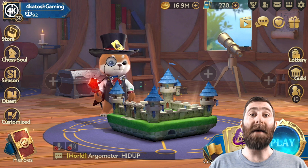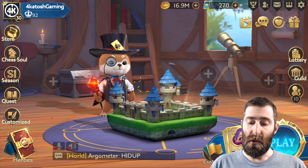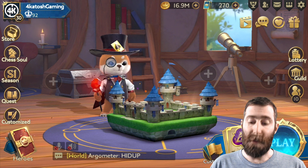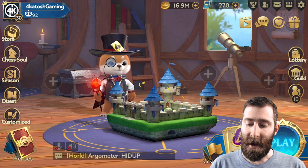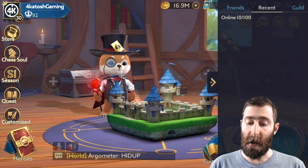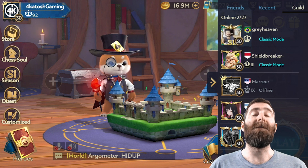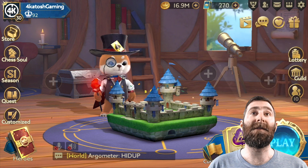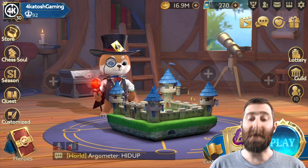This week we also had a new patch. We have the new events that we just touched on. We also have the ability to invite guild members directly from the friends pop-out here. You've got friends, you've got recent, and you can also go for the guild members that may not be in your friends list. You can see the ones that are online super easily. And finally, a display issue that affected the Thai version of the game was fixed.